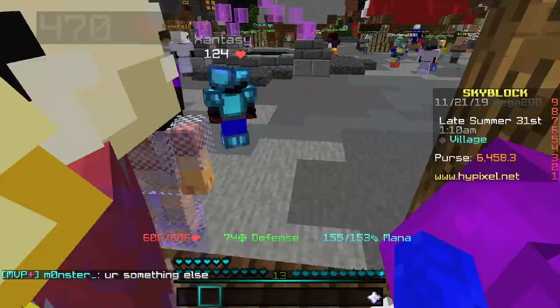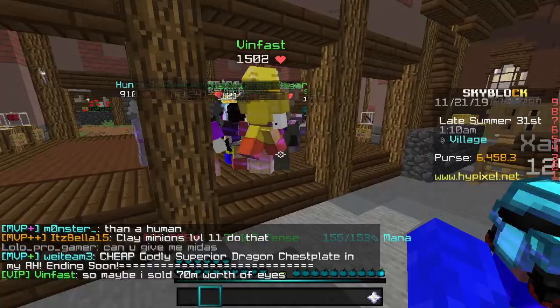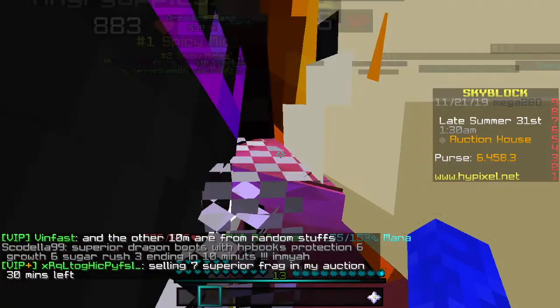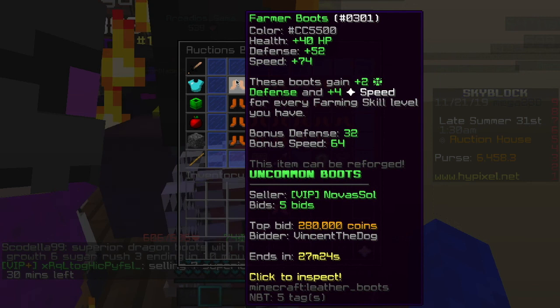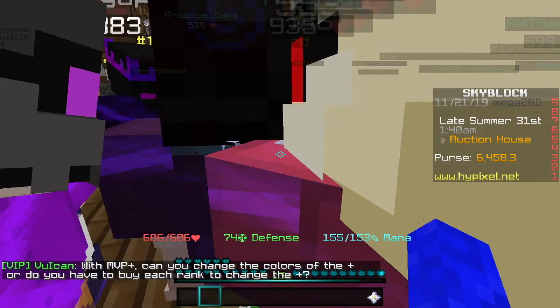I've seen a lot of people using the farming boots recently. Let's check the price on the auction house. The thing to craft itself is not that hard — four stacks of pumpkins can be gotten pretty easily. This can also be used for grinding zealots and it's really useful. There's one ending in 30 minutes going for almost 300k, then 250k down to 10k. It's probably going to go up to 300–400k. I got mine for around 400k.